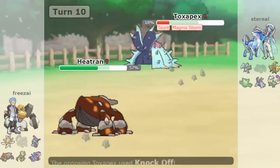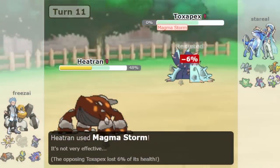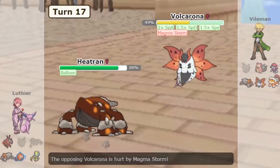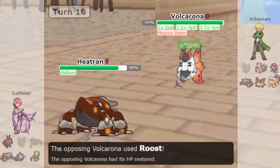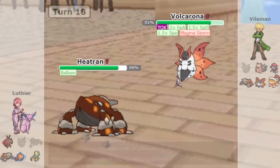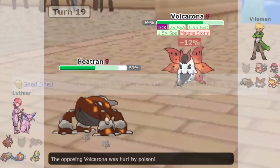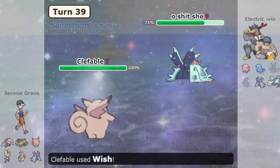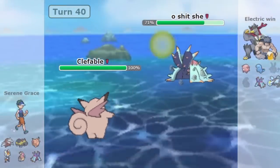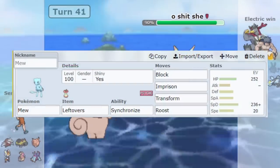Magma Storm Heatran is also a good one because it doesn't require you to devote anything extra — Magma Storm is already its best move. Taunt, Magma Storm Heatran can even beat traditional special walls like Blissey. The main drawback with Heatran though is that many Stall teams prepare for it because it's so common. For example, a lot of Toxapexes on Stall actually use the item Shed Shell to escape Tapu Fini and Heatran's trap. Besides that, there are other options too like Block Toxapex who PP stalls you to death with Spite, and Imprison Block Mew. Imprison Block Mew works by using Block and then transforming.